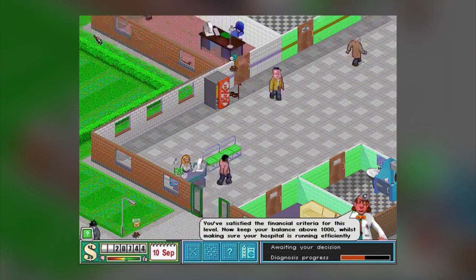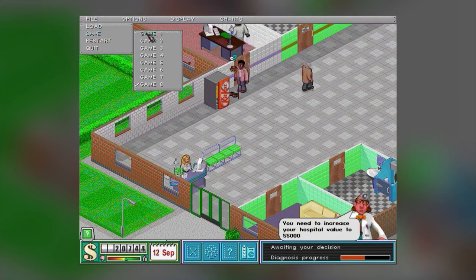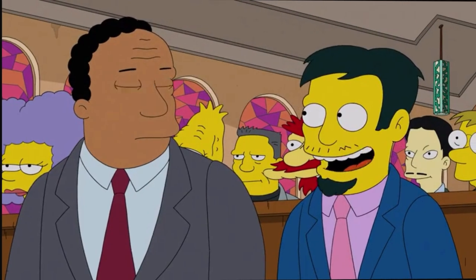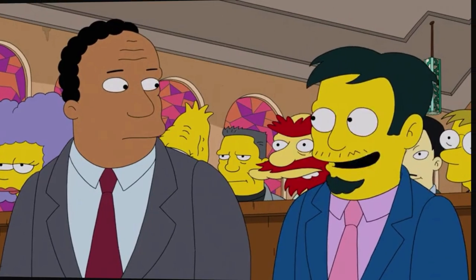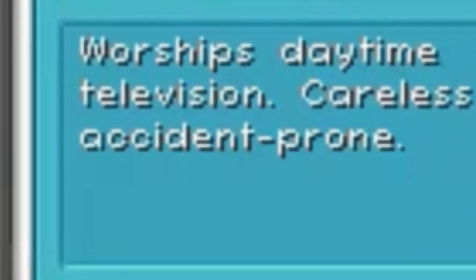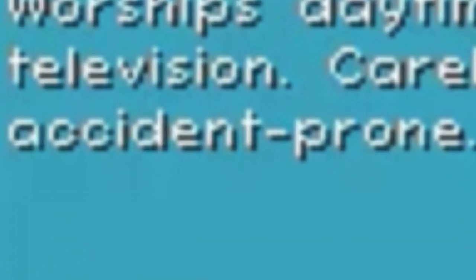Everything is done via mouse on the PC version, with the option of using just the arrow keys to move the camera around. It's actually pretty intuitive and easy to pick up as a new player and start building your own hospital faster than you can say medical malpractice. Malpractice makes malperfect — which you should probably try to avoid, because if you kill too many patients you get a visit from the health minister, which you kind of don't want.